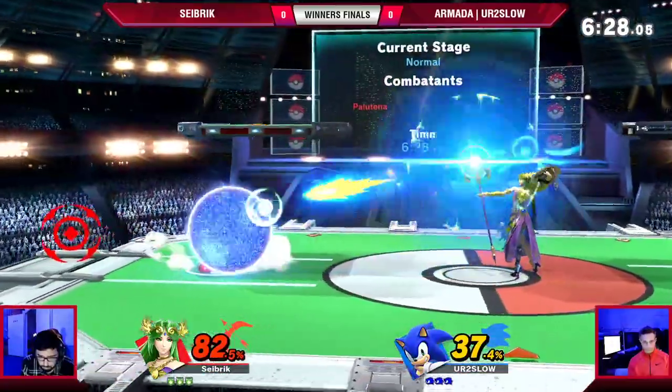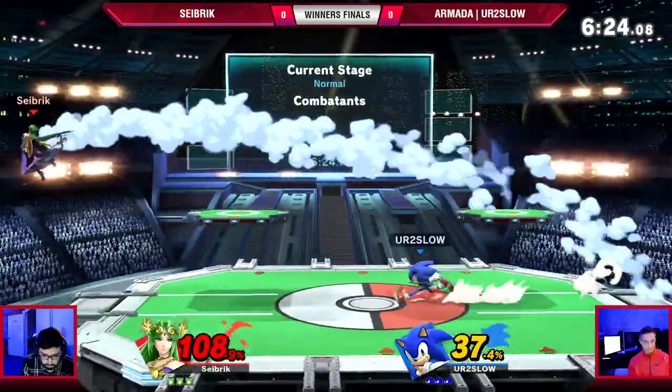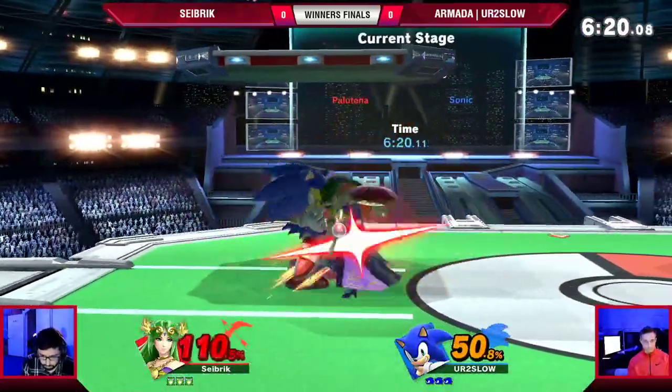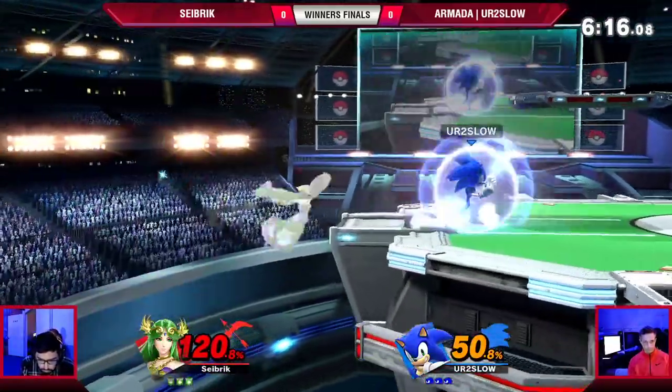You were about to see a forward. Yeah, already got Seibrik at 93%. You see he's going to the Spin Dash into the fair — really bread and butter stuff for You're Too Slow. He's definitely going to kill with that at 120% now.